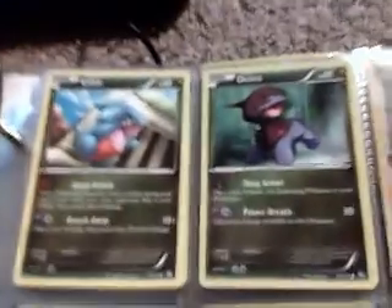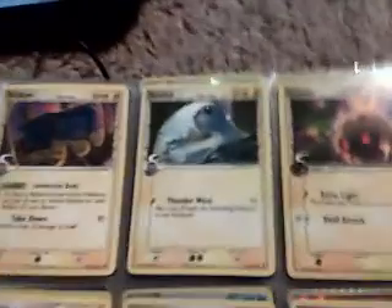Psychics, Fire — like I said, if you have any questions, just send me a DM. Steel, Darkness/Dark, Dragon — then these are not speed but lots of species.